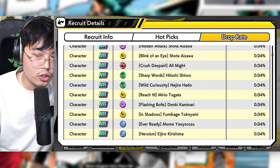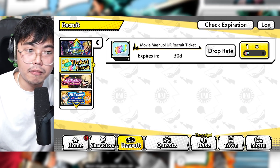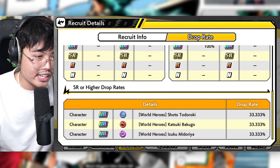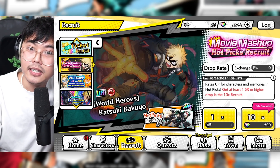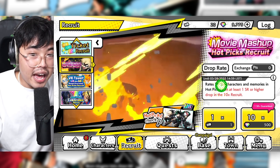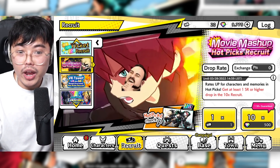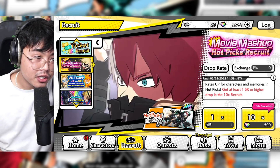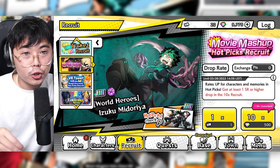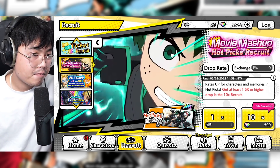Nedry is back — these unit banners come back as soon as they expire. I also have a guaranteed World Heroes Mission unit summon, which is guaranteed a one-in-three chance to pull a Todoroki, so we'll use that as well. Very expensive pack, but if it's going to get me Todoroki, it's going to be worth it. For those light-spenders and free-to-play players, this banner leaves on the 28th of March. My suggestion — if you haven't pulled already — wait till the 27th of March to summon.